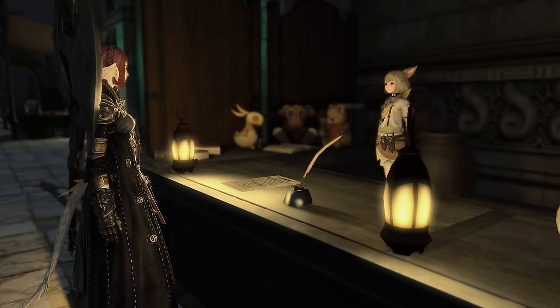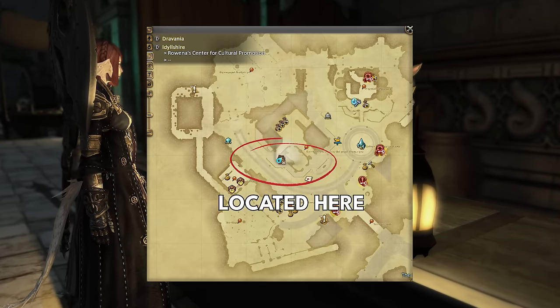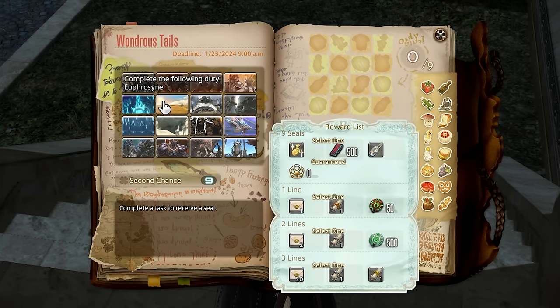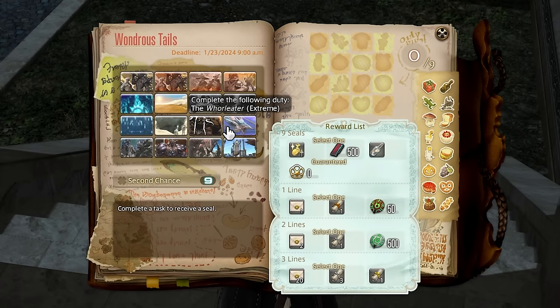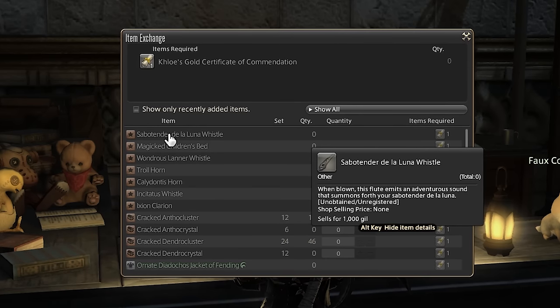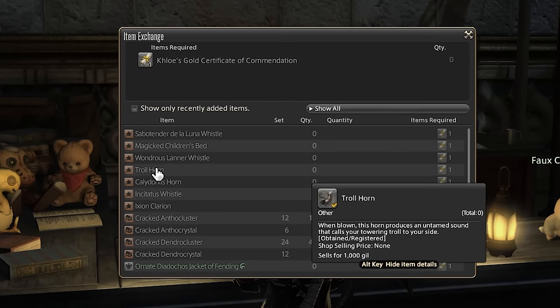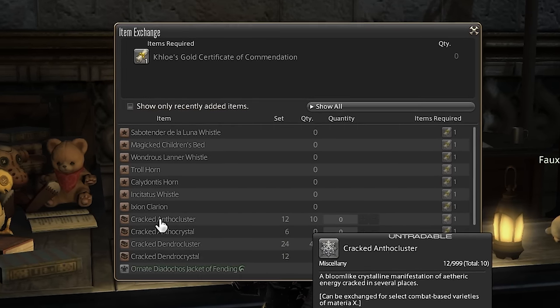Next up, Wondrous Tales. In Idleshire, you can find Chloe Aliapo, who will give you a journal once per week. These are like activity stamps, where completing an activity marks it as done. After placing nine stamps, you get rewards based on how many lines of stamps you created. Often you can complete multiple of these just by playing the game normally, as there are generic activities such as dungeons or PvP included.